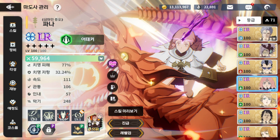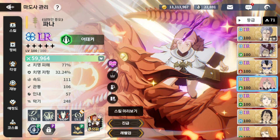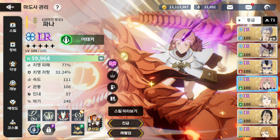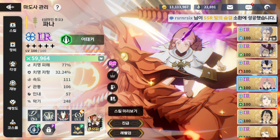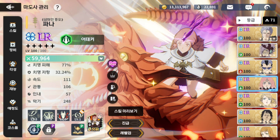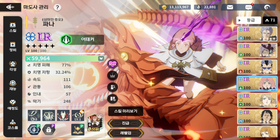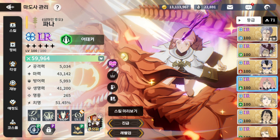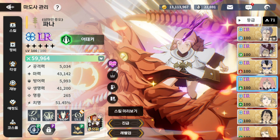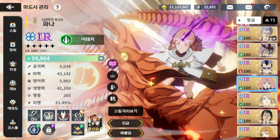This is Fauna, who we're going to be talking about in this video. We're giving her a full guide — from gear and skill pages to teams, talents, and more. Fauna is actually really good. She can be circumstantial in the teams she plays within, but her damage is the craziest we've ever seen in this game. Her damage is AoE, but the percentages are what you'd expect from single-target, which makes it insane.